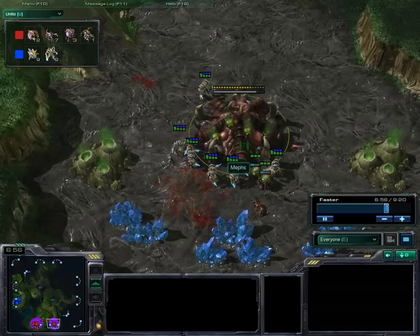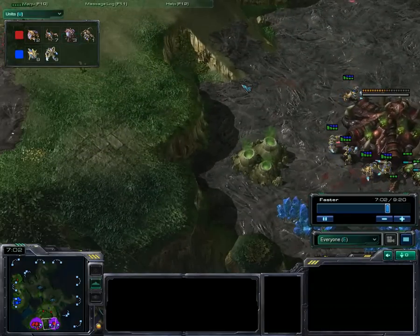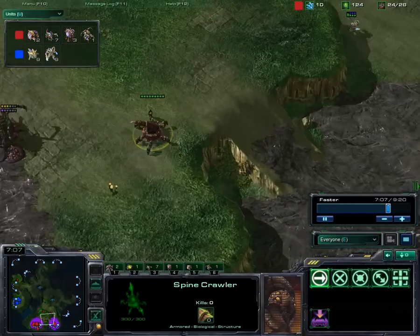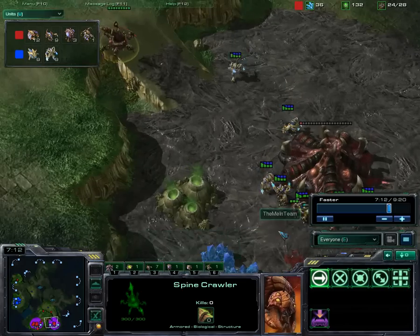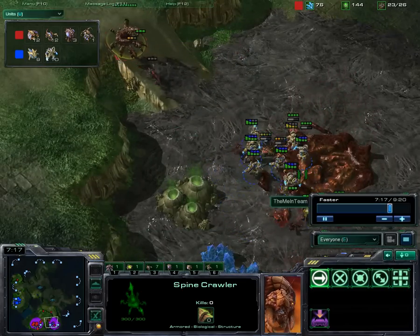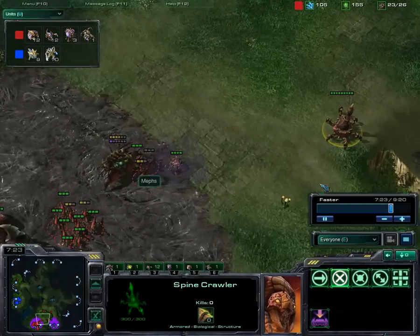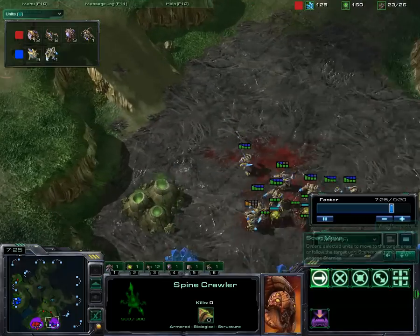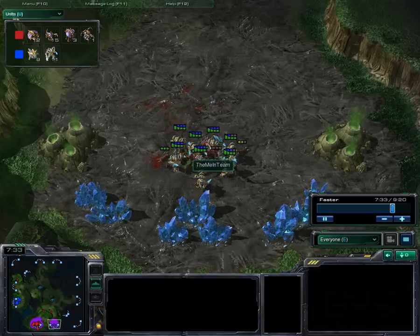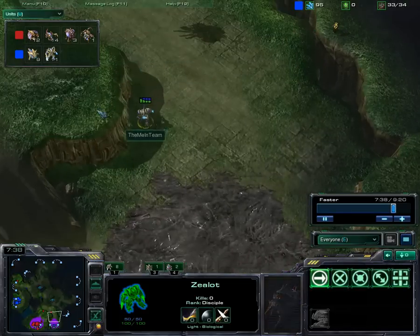I'm just going to take out the expansion. Notice he's down to 12 drones again, so he's ahead of me on workers, but not too much. I was feeling much worse in this situation than I really was. I don't know what he's doing here, but he gets to run away. I'm going to try to root that again. I just don't want his Zergling reinforcements to get over there, so I'm going to sit here and kill the Zerglings and just keep bunching up more and more Zealots.